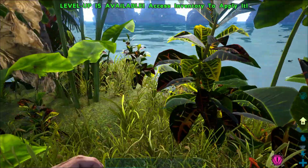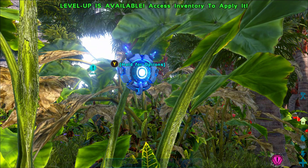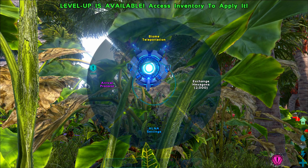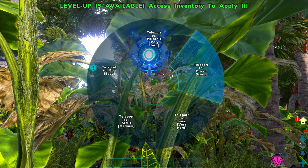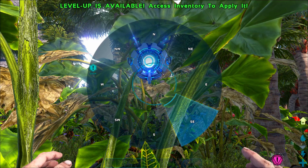The first thing we need to do for this Arc Genesis cryopod trick is get Helena to hold still and then select her menu using the Y or triangle button. We're going to select biome teleportation and then go over to the ocean zone, which says hard, but this is actually going to be really easy.